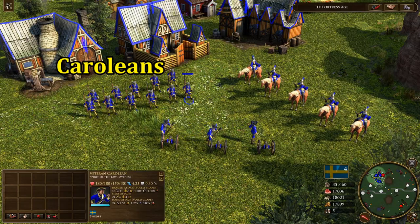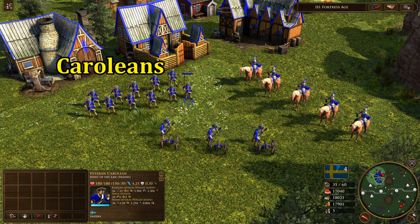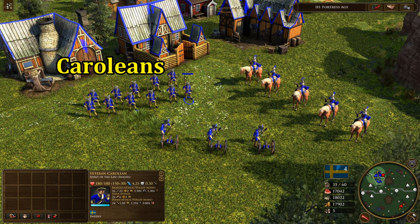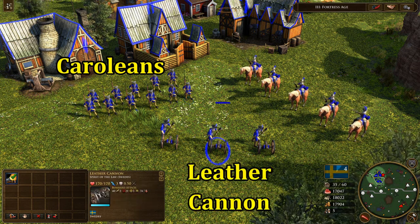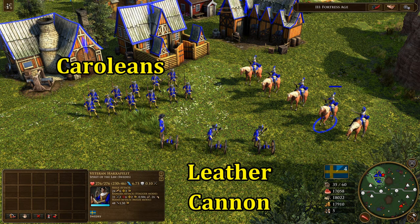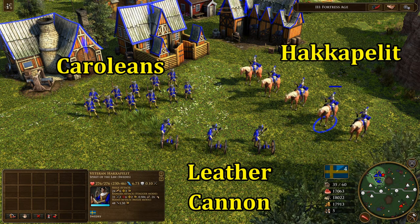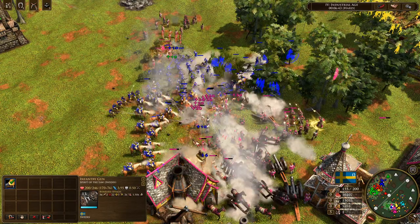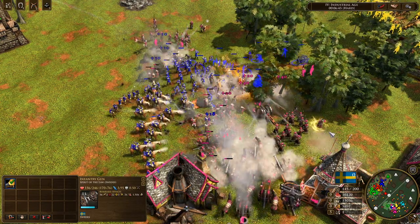Important units to note for the Swedes are the Carolians, which are musketeers that do 30% more damage to cavalry with their ranged attack, fire quickly, and are stronger in melee combat, as well as their leather cannon available in the Commerce Age. It's described as light, affordable, and good against infantry, and is their alternative to skirmishers. They also have a unique replacement for dragoons against other cavalry and artillery. Until you can get some of your strongest units out, Sweden is intended to rely more heavily on their mercenaries through shipments and at the saloon. The intention here isn't to give a full guide on how to play the new civs, but hopefully that gives you a broad idea of what's new and unique about them.